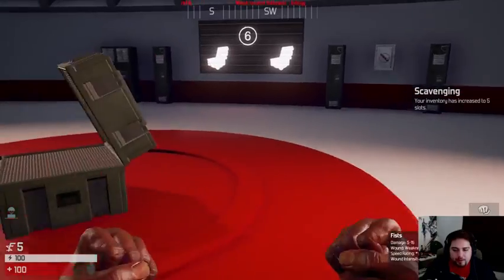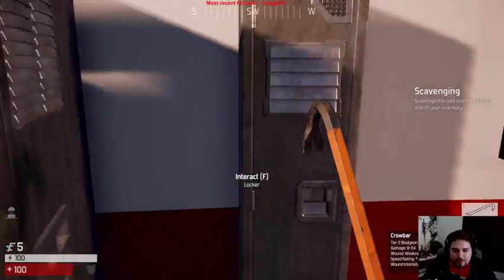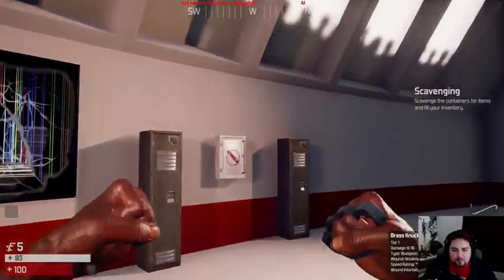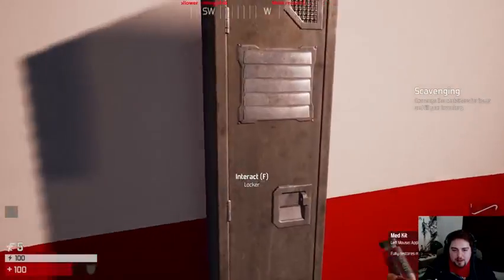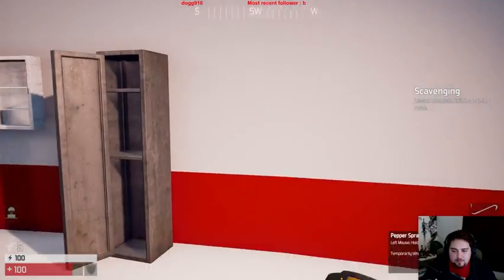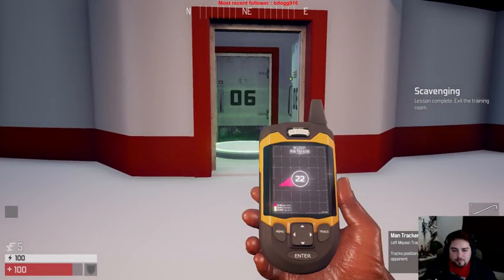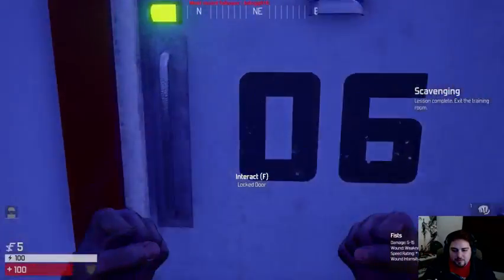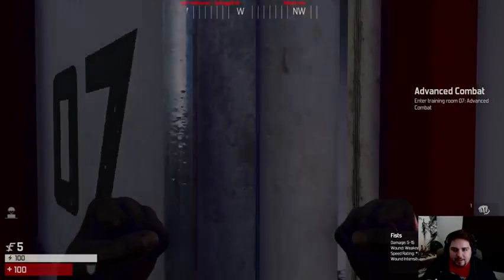It gives me a fifth item now. Look at all these fists I got guys, I got five pairs of fists. Brass knuckles, pepper spray, medkit, and man tracker. Remember to fill out your organ donor form after your training is complete.